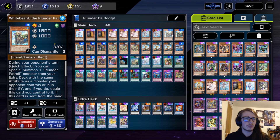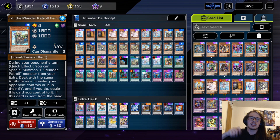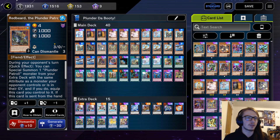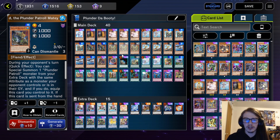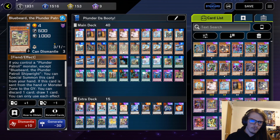As for the plunders, we are playing triple White Beard — this is the best card to discard off of any of your plunder effects, which is why we're playing three. We're also playing double Red Beard, which is the second best discard. You can special summon it off of White Beard to get extra advantage. It doesn't really get your combo started but it's very good as a follow-up.